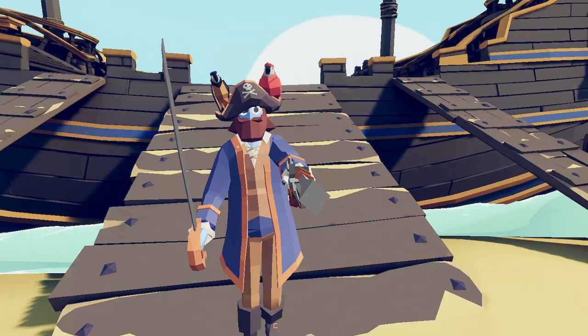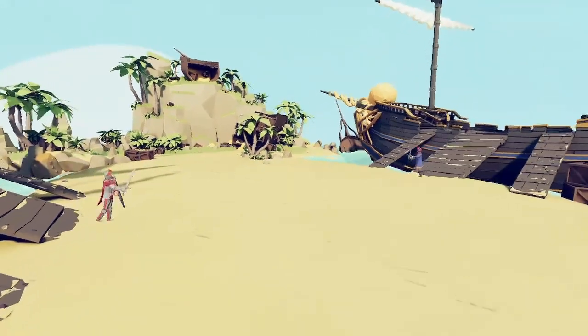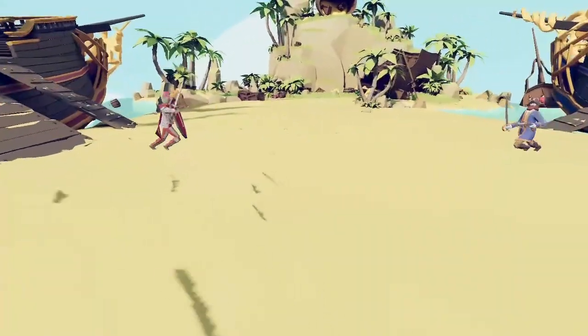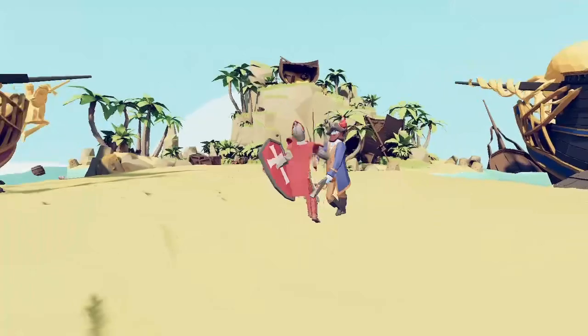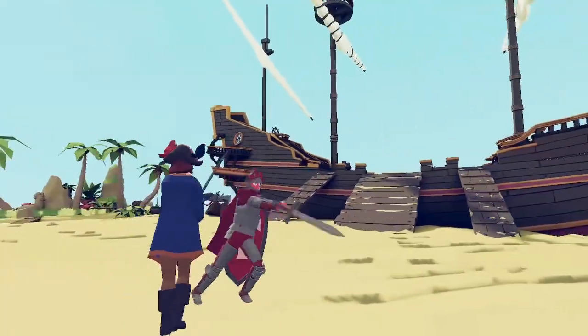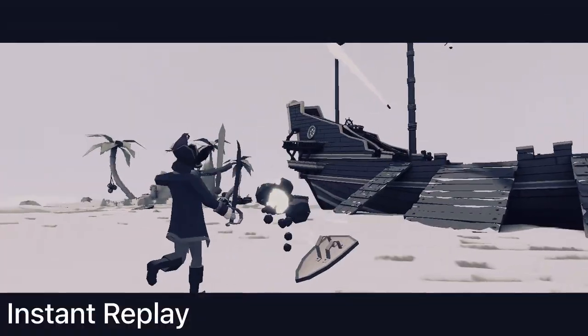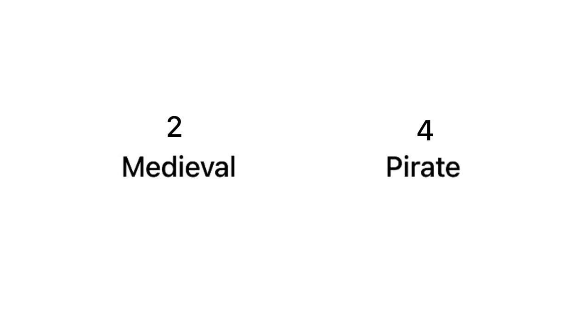We have the knight going up against the captain. The captain may have an upper hand considering he has a gun, but maybe the knight can block it with his shield. They're both wielding swords so this should be a pretty even battle. They're duking it out in the middle, and for some reason the knight is holding his shield behind his back — the captain just blew him out of existence. The score is now two to four.